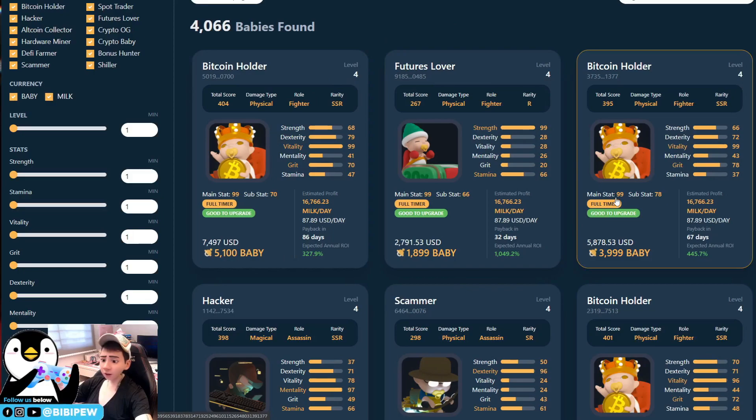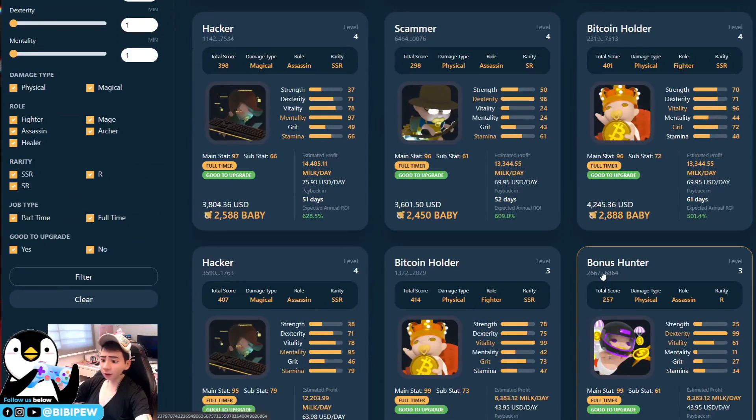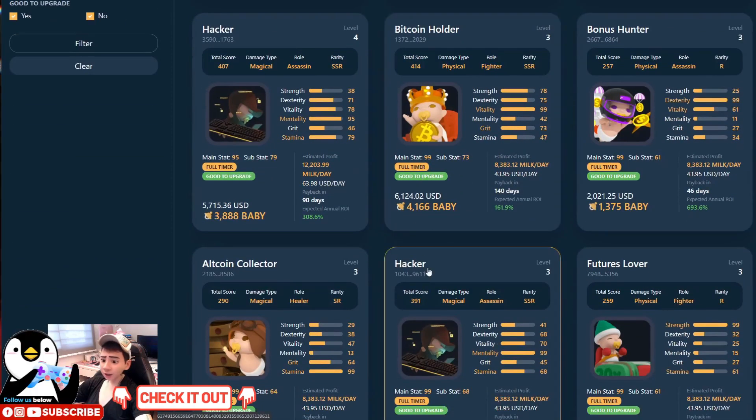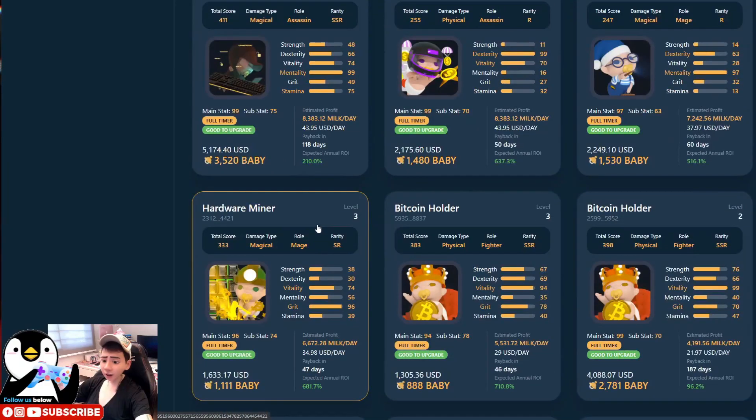You can compare two Bitcoin Holders — both at level 4, with stats of 99 and 78. The one with higher stats is better. You must also check the overall score and whether the baby can mine more babies. The maximum baby mining output is at 99. This one is selling at 7,500 USD and another at 5,800 USD — the cheaper one is more affordable and will give you ROI within 60-70 days, earning around 90 USD per day. The finder gives you this snapshot easily.